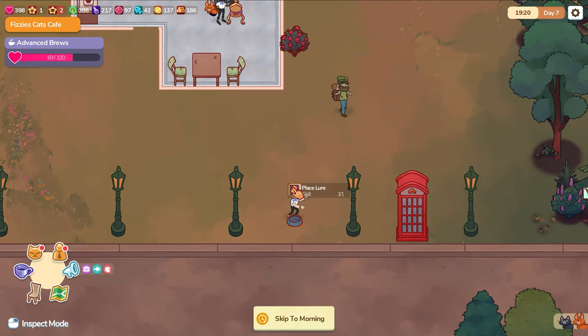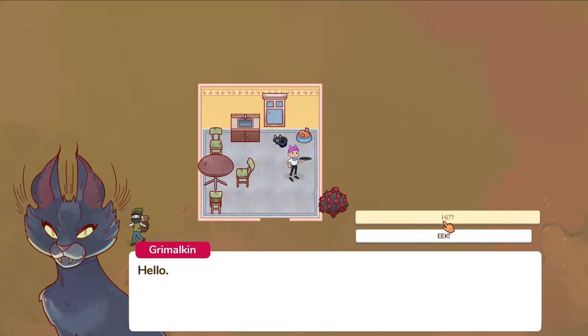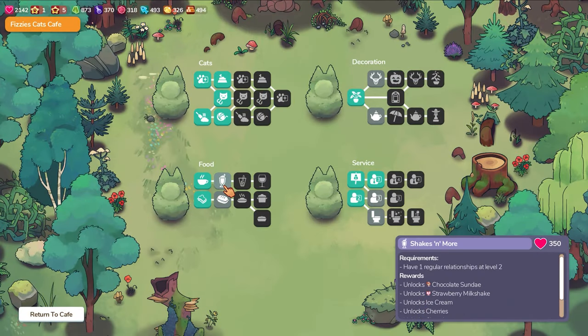One thing I haven't mentioned is Grimalkin, a somewhat mysterious-looking cat who introduces you to their shrine. This shrine plays an important part, as the delight you collect from your customers goes towards varying projects offered at the shrine. These projects are the key to helping you advance your cafe.